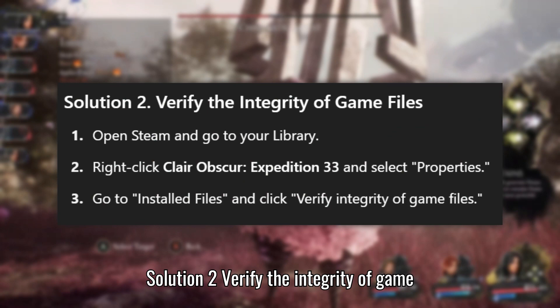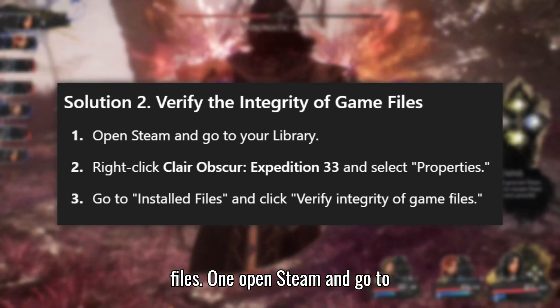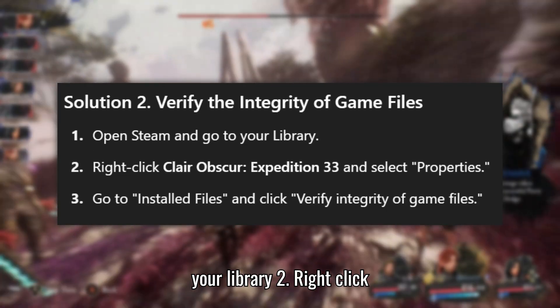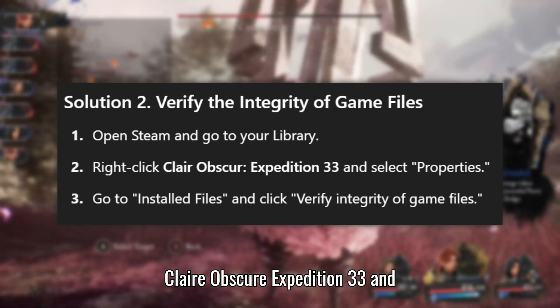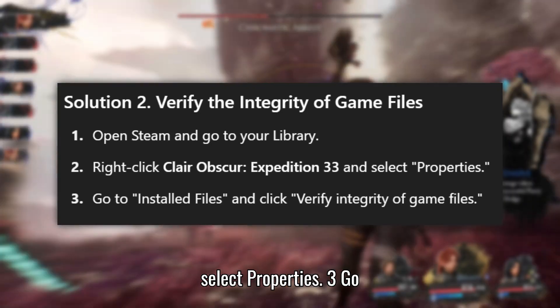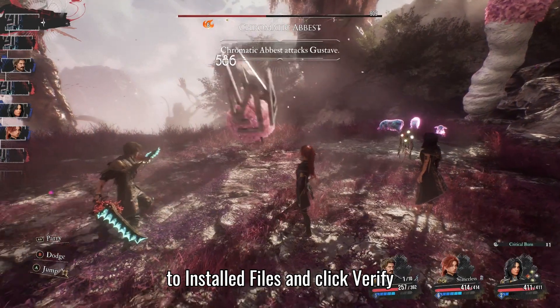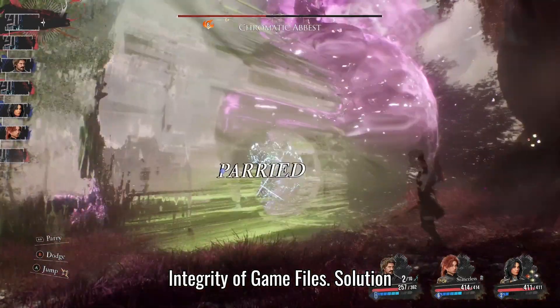Solution 2: Verify the integrity of game files. Open Steam and go to your library. Right-click Clair Obscur: Expedition 33 and select Properties. Go to Installed Files and click Verify Integrity of Game Files.